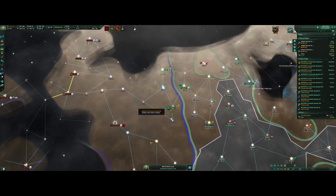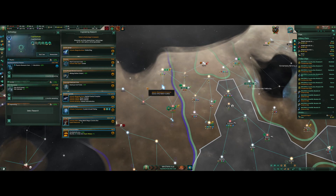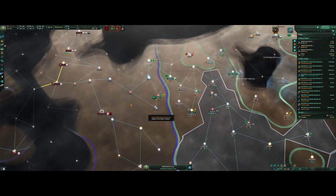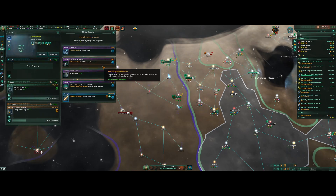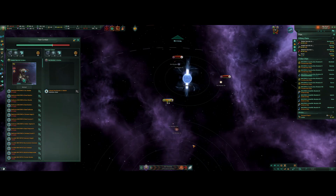We are going to war, attacking these outer outposts. Let's get more mining station output to support the war economy. Technological acquisition successful. Physics, survey speed, assist cloaking, wormhole travel, planetary shields — we need planetary shields to restore the ozone layer on one of our planets, so we'll take that.